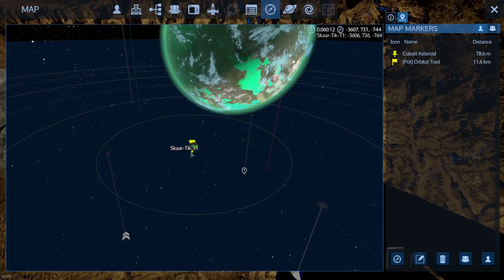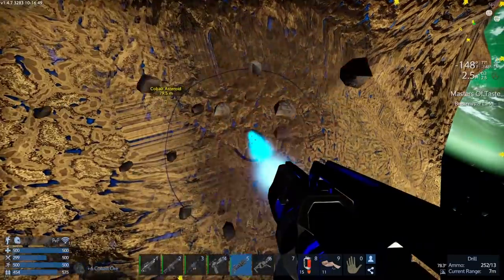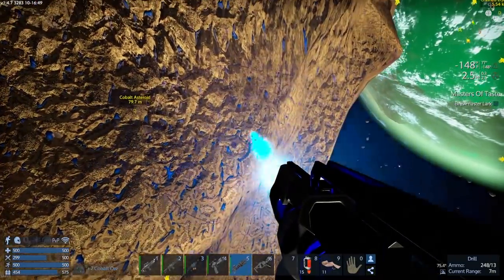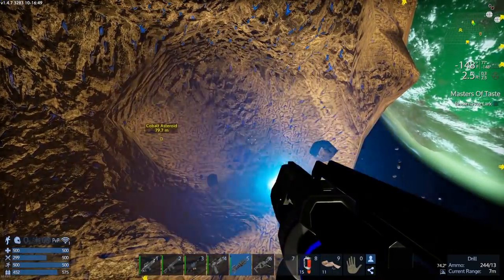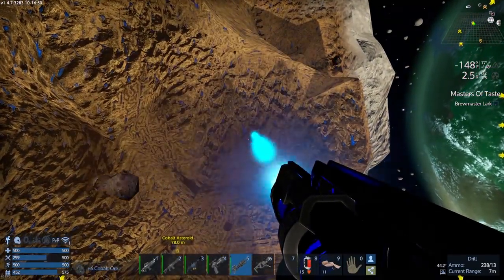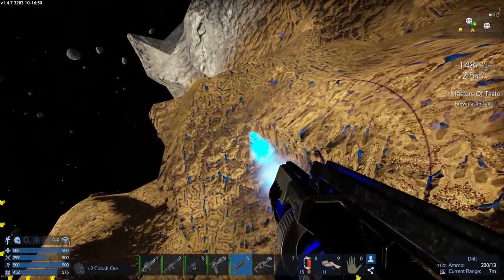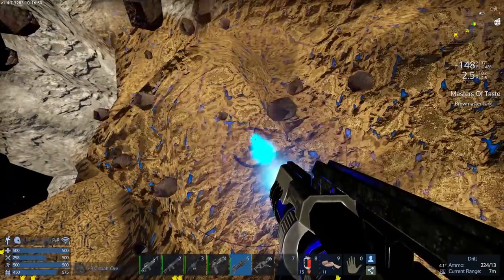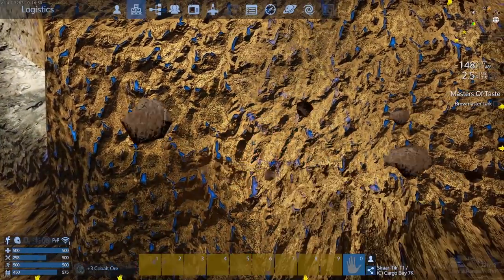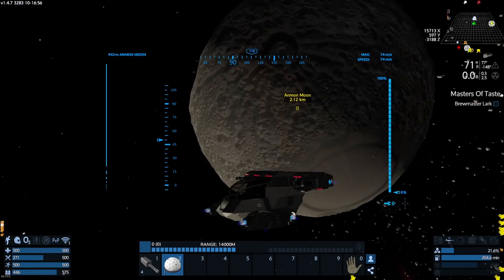That's another thing I wanted to ask you guys - I had an asteroid land on my planet but it never showed up on the map or anything. Do I just have to randomly find it, and if I do, what am I looking for exactly? Because I've never had an asteroid crash on my planet before.